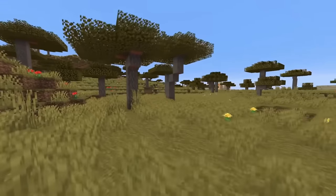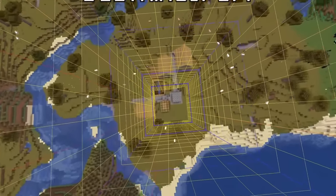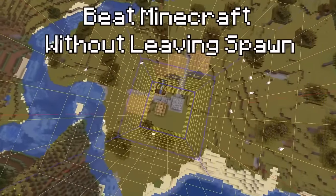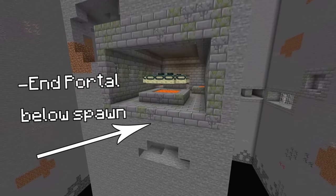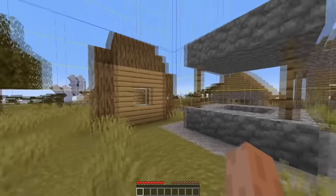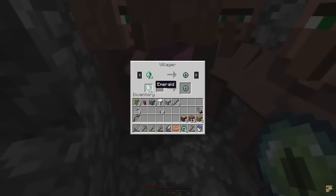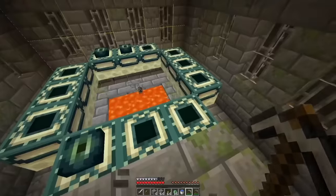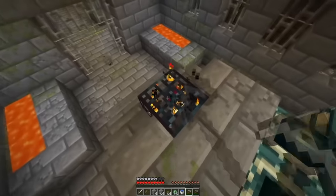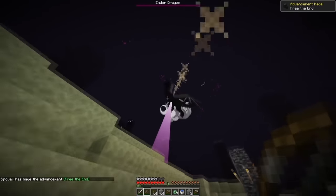So all of these seeds so far have been pretty rare and insane, but none come as close to this seed where you can beat Minecraft without leaving the spawn chunk. This seed's 16x16 block spawn chunk has all the required resources to get to the end and beat the game. It starts by spawning you inside a village where you can trade with a cleric who, back in 1.17.10, could trade you eyes of ender. After you get enough, you can mine down to the stronghold which conveniently has the portal directly under spawn, enter the end, and beat the game — all without ever leaving the spawn chunk.